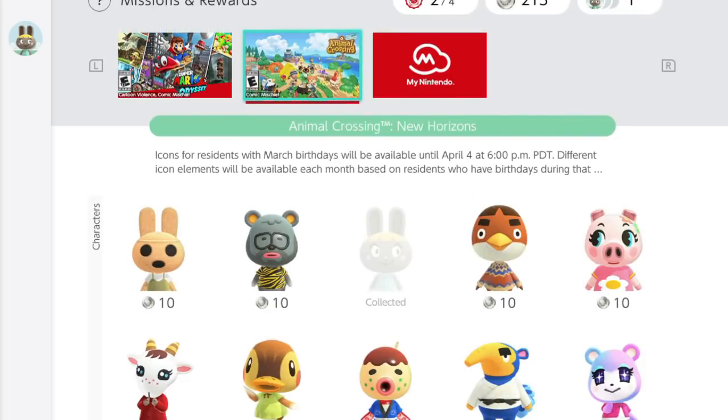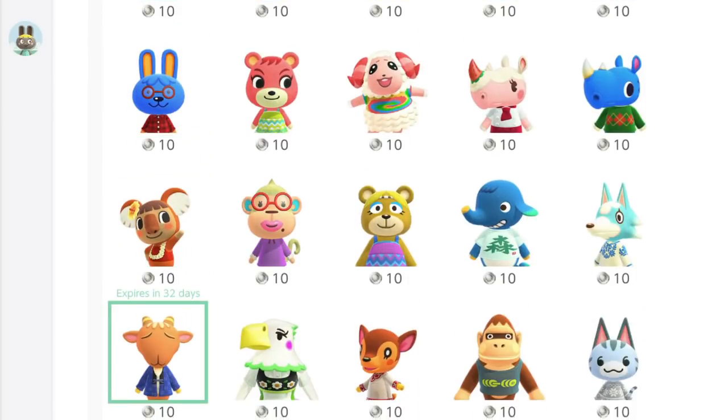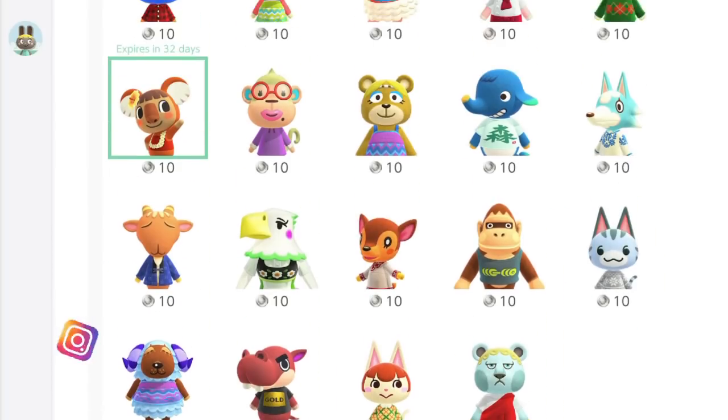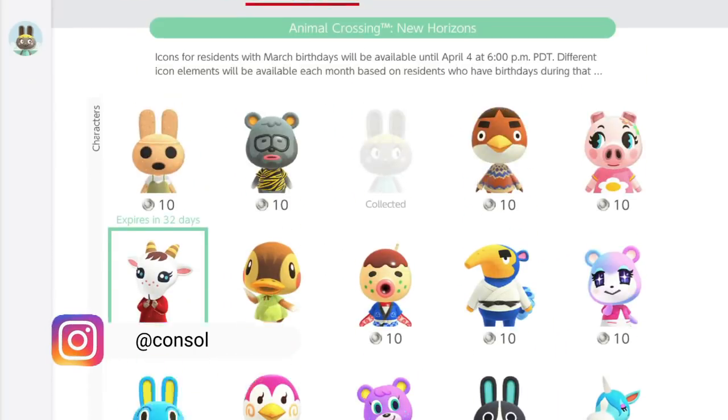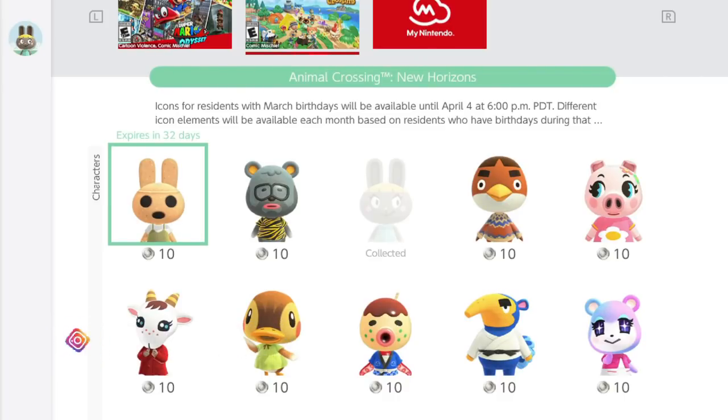If you go in here you're going to see so many villagers — this is where all of the villagers are made into icons. Right now it is March, so they are featuring all the villagers with March birthdays, and I absolutely love this.